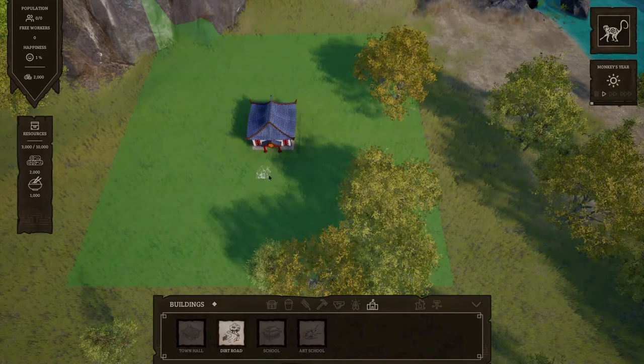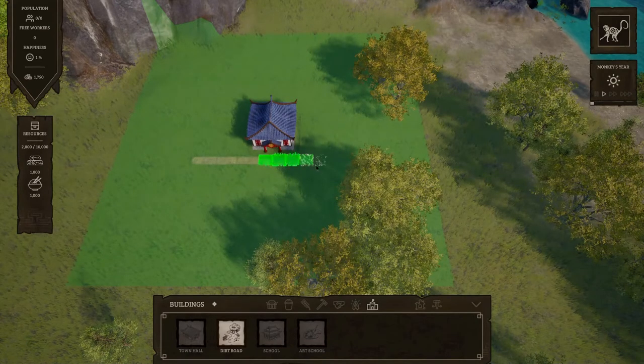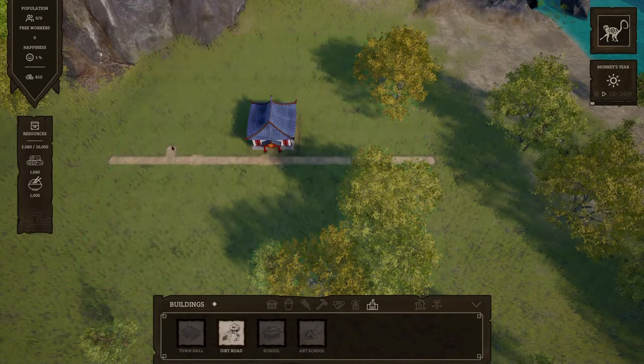So I'm assuming we're doing a dirt road. It's not going there, is it? Population of your village is the key to expansion. All buildings require workers to be active, and workers need somewhere to live. Let's start with building some houses. I want to finish doing the roads first. So that's the radius of the road. Right, we're building houses!